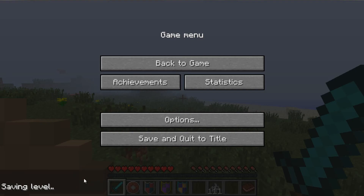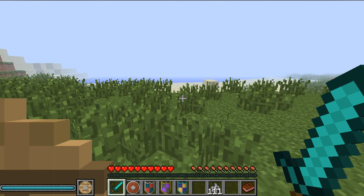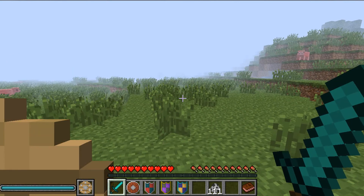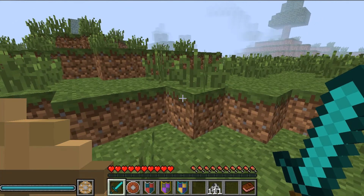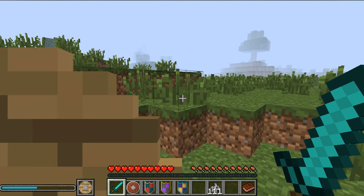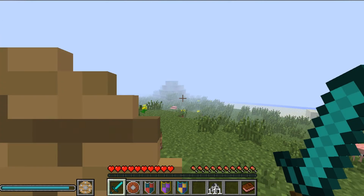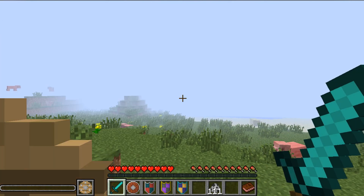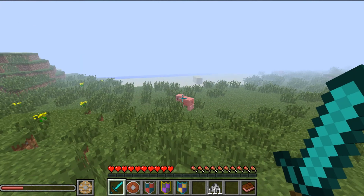Over here in the bottom left corner we have a little blue bar and a picture of the shield. This blue bar represents the duration you can hold the shield up to block. When you right-click, your shield moves up like you're blocking and the bar moves down. Once the bar reaches the bottom, you stop blocking.